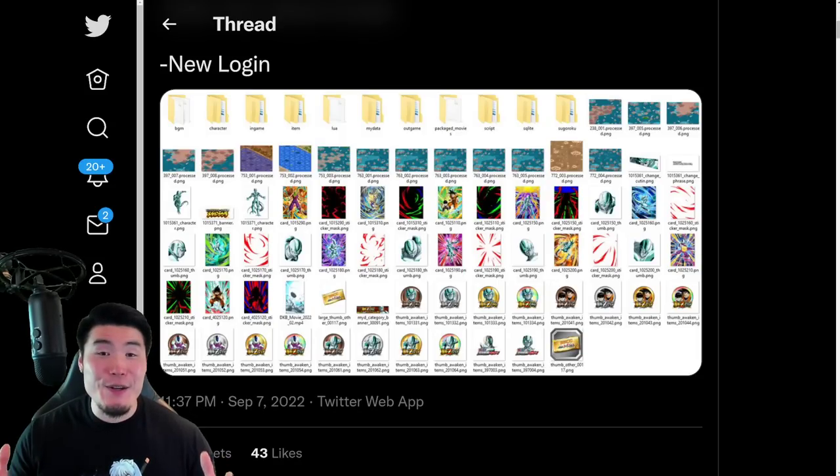We just got a new data download on the JP side of the game for Part 2 of the Worldwide Celebration. Global will definitely be getting a similar one within the next couple of hours. Before anybody gets too excited, we did not get any of the animations or details for the upcoming LRs — the Metal Cooler and the Super Saiyan Goku and Vegeta. That's most likely coming within the next 24 hours or so.